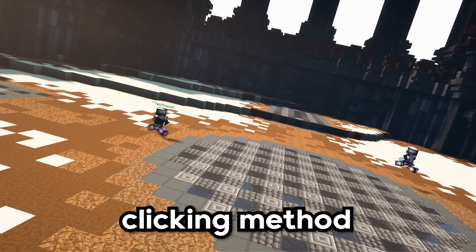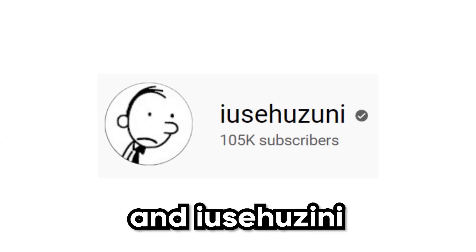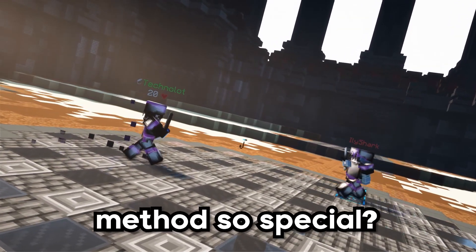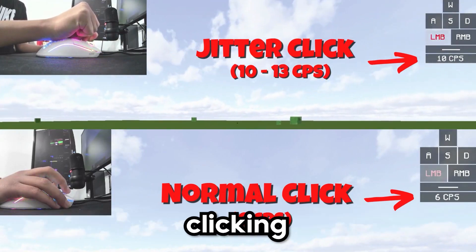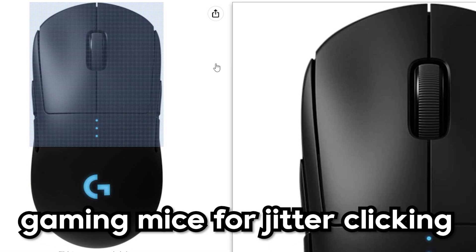Jitter clicking is a very popular clicking method used inside of the Minecraft PVP community. Many players and big YouTubers such as Intel Edits and Io Zuzini are centered around this clicking method to help with their PVP skills. You can get double the amount of CPS that you can get while normal clicking. Not every mouse is good for jitter clicking, and not everyone has the budget to buy top tier gaming mice for jitter clicking.